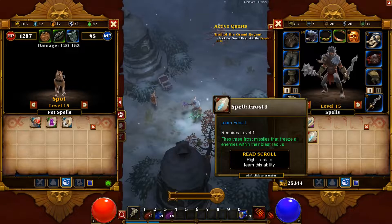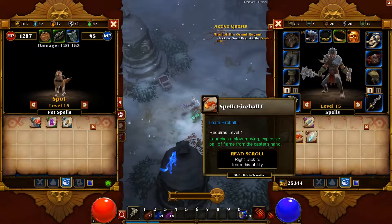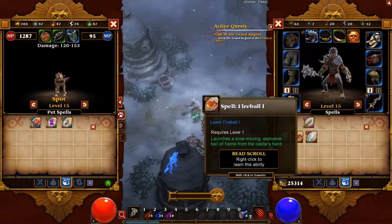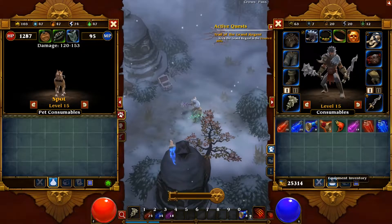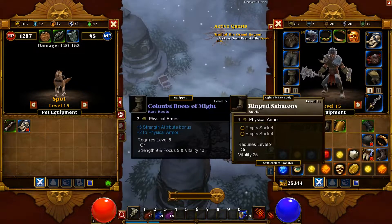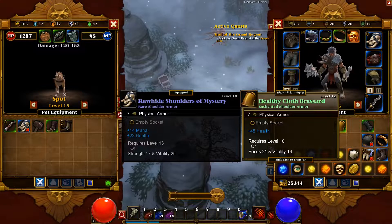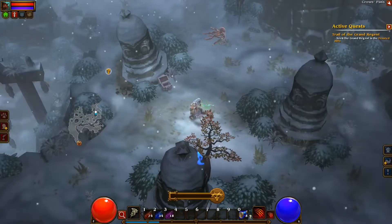Which of these is more important? Frost missiles freeze enemies, fireball launches a slow-moving explosive ball of flame, or elemental protection imbues the caster with increased elemental armor. At the moment he doesn't need much armor, so I'll go with fireball and see how it works out. I don't need the others — one gives a bit of mana, the other has health recovery, but the fireball seems better.